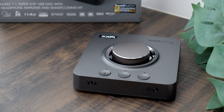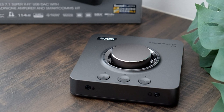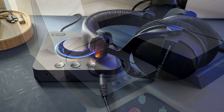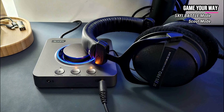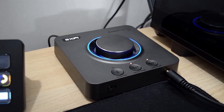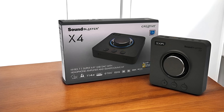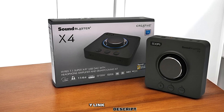The X4 prioritizes easy control and customization, offering three programmable EQ modes along with dedicated buttons for direct mic mute, Super XFi, SXFi Battle Mode, and speaker or headphone switching. Gamers can instantly adjust the balance between two audio sources using the Audio Balance feature. For FPS gamers, SXFi Battle Mode and Scout Mode enhance positional audio, making enemy movements and gunfire more detectable. With 114 dB audio clarity and high-res 192 kHz 24-bit playback, the SoundBlaster X4 is an excellent choice for gamers, content creators, and audiophiles.